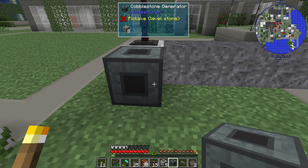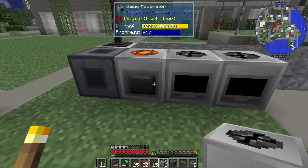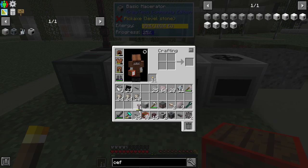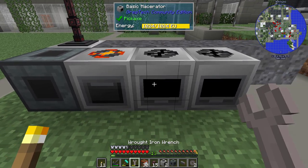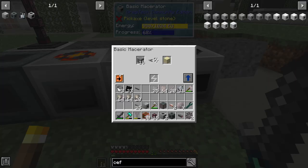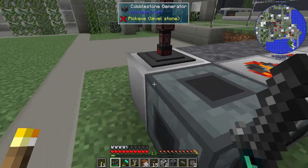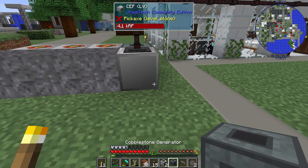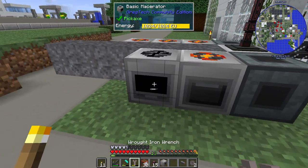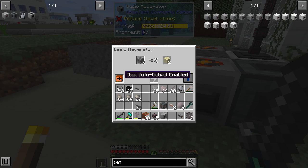Here's where I'm setting up the cobble works — three, four, five macerators. How this works: cobblestone generator right next to a macerator, next to a macerator, next to a macerator. Each of these will output to the right side, and set the auto output to on for all three. On the other side we're going to do the same thing, except this time we're going to make glass — one of those, one of those, one of those — output to the left, auto eject.